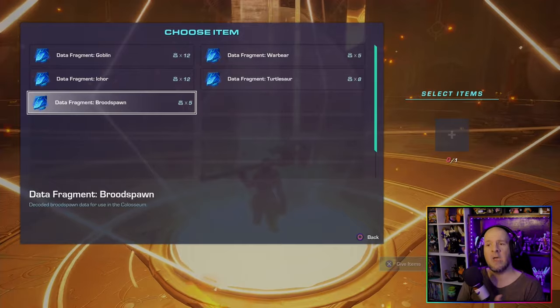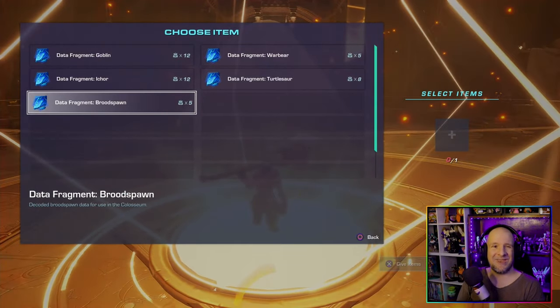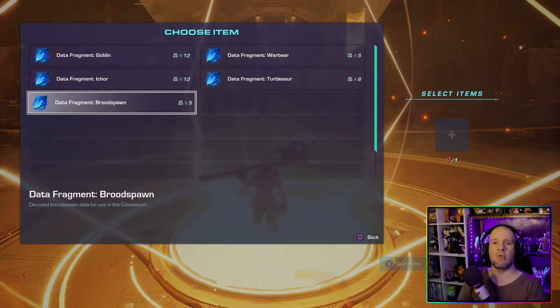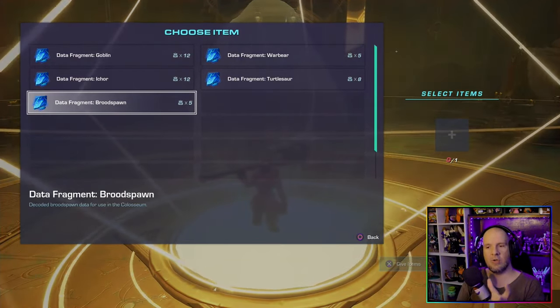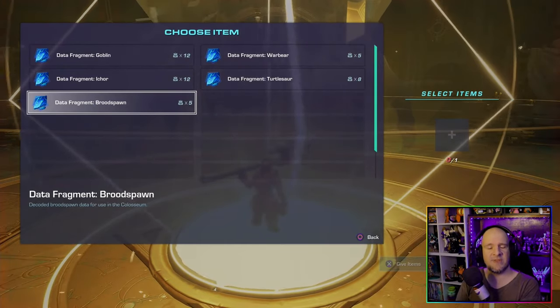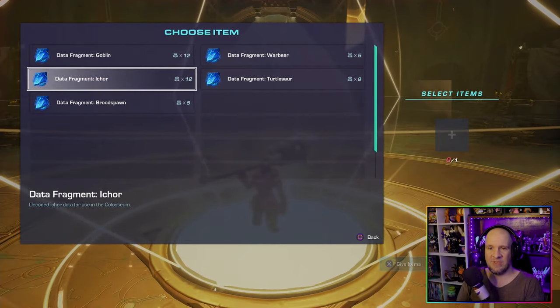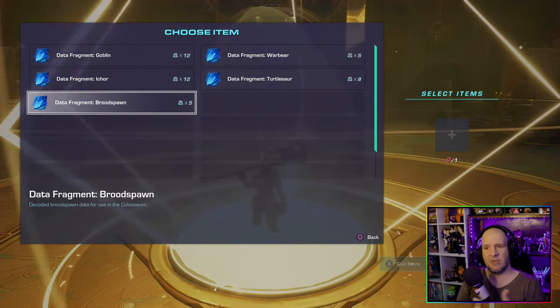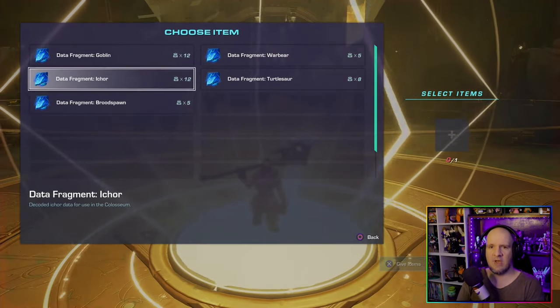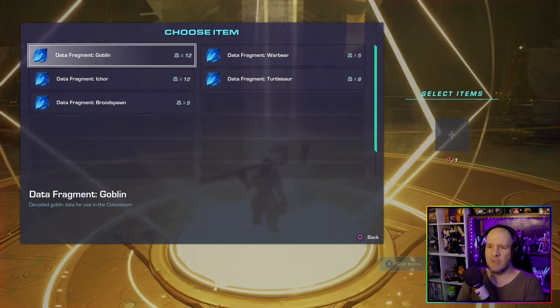It doesn't really matter which item you give, so feel free to choose any of the data fragments you might have. If you're curious about farming data fragments, you can get them in that same zone by hunting down an event where you place three items in a room and a boss will spawn — defeating him gets you the fragments. You can also get them from enemy drops and chests in this area.